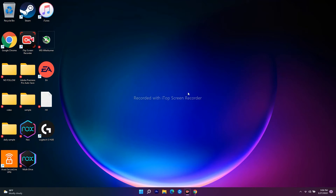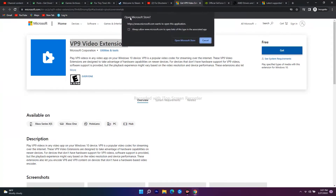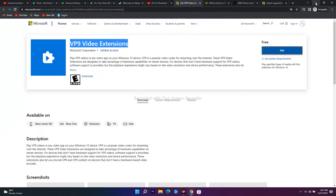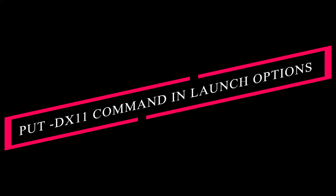The next one is about installing the VP9 Video Extension on your PC or laptop, which will completely fix the issue regarding black screen. I'll be giving a link in the description - click on it and it will take you to the Microsoft page. You'll see the VP9 Video Extension; click on 'Get', then open the Microsoft Store, download and install this extension on your PC. Most probably this will help fix the issue.